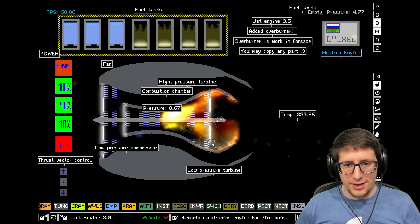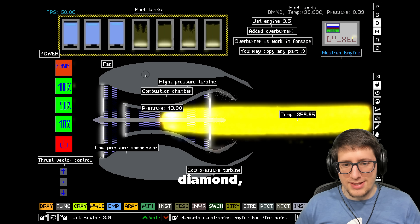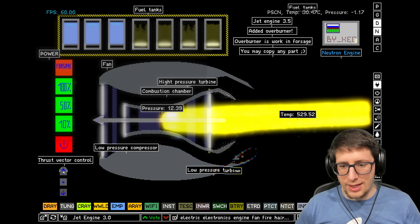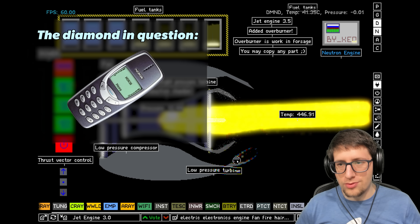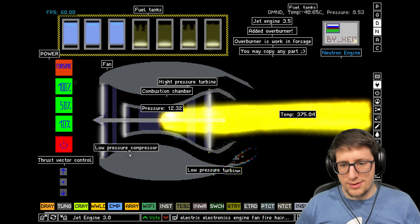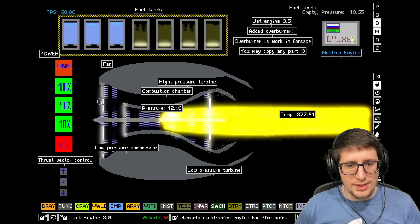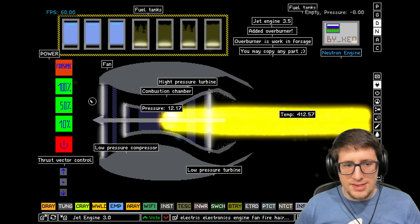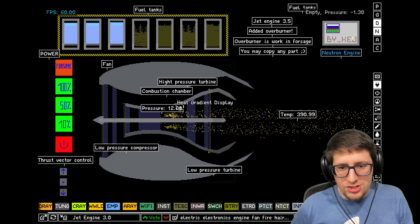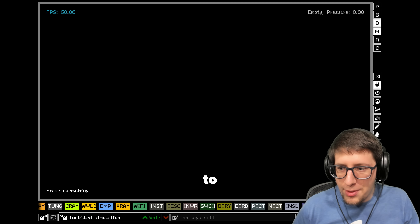Alright, 100% power. The only issue with this design is that it's all made out of diamond, which I'm not a huge fan of, because diamond in this game is perfect — it doesn't ever get destroyed. Although we do have thrust vectoring, which is really cool — we can angle up or down. So we have our beautiful jet engine here, but the only thing I don't like is that it's not actually pulling air through the front. I'm going to build my own.